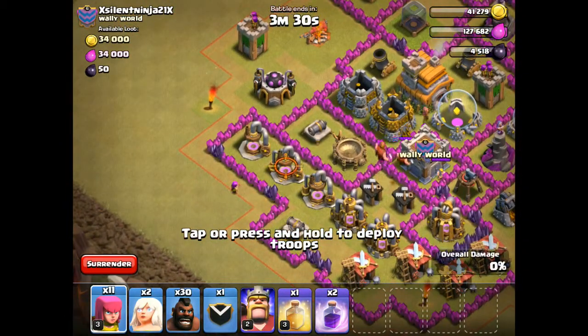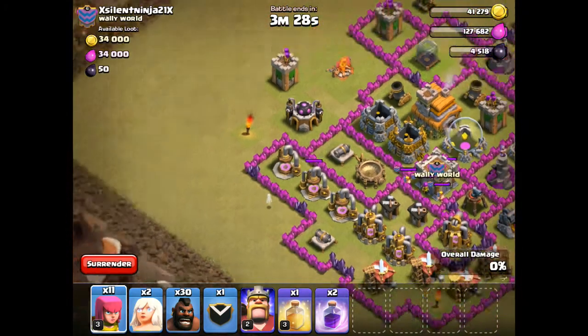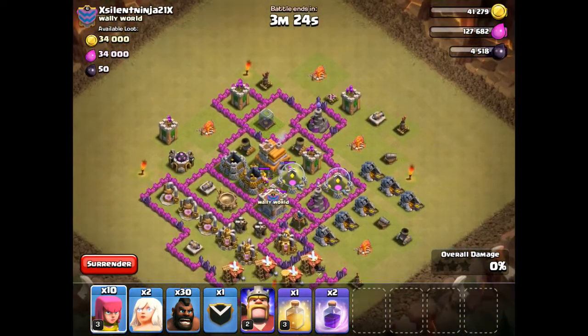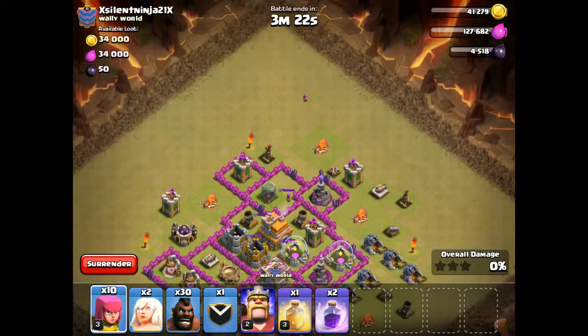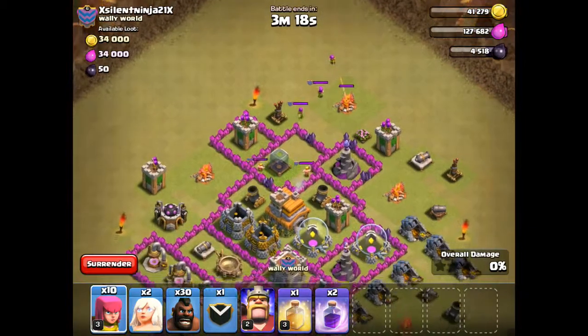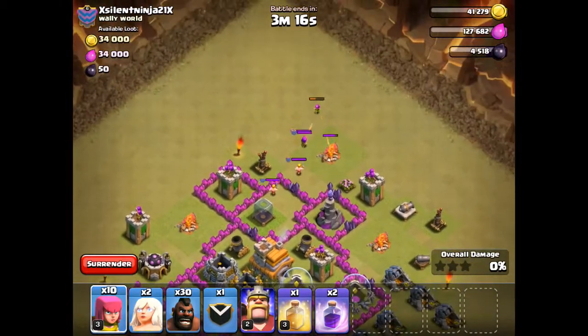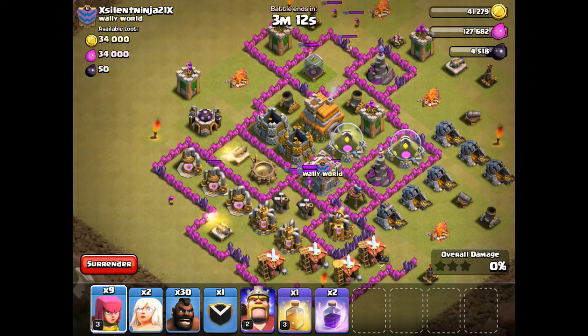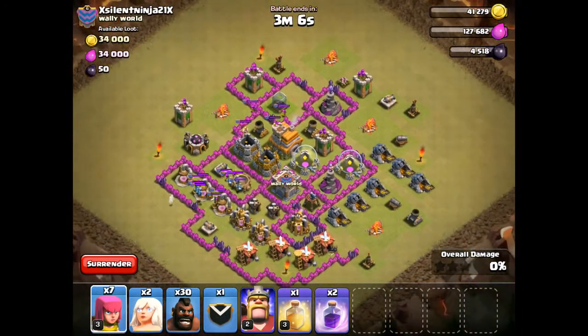First off, we're going to lure out the clan castle troops. Okay, they do not have a dragon — that's good. Let's bring them up this way. That's weird, I thought it said 20 out of 20. Oh, here we go, that's why — we didn't get them all out first. Oh man, there's a lot of them.